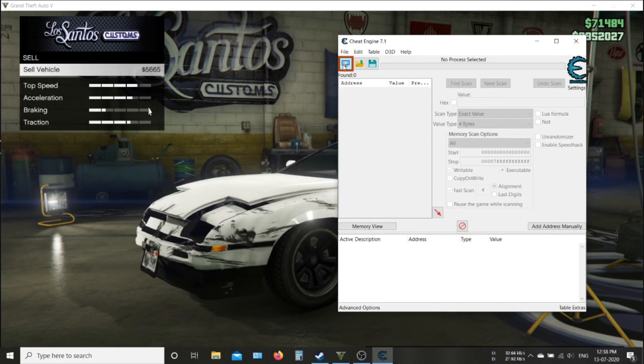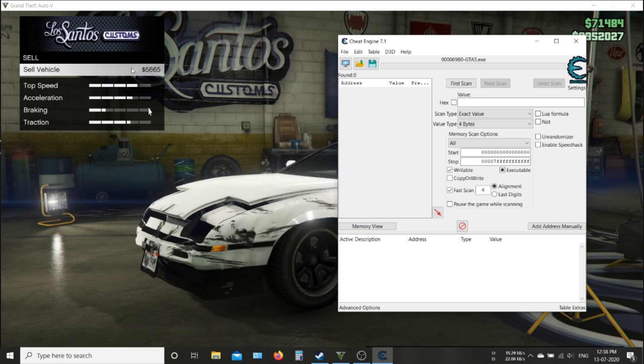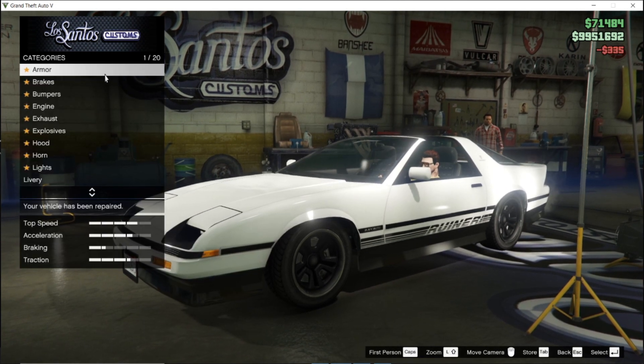Now open Cheat Engine, put in this price value and click on first scan. Now repair your car.